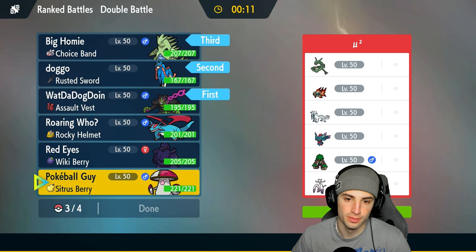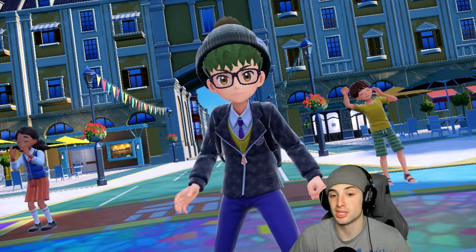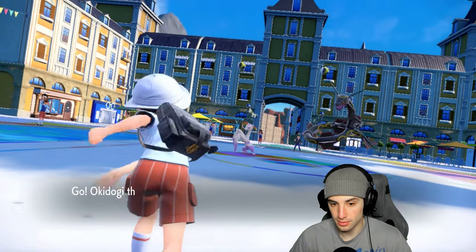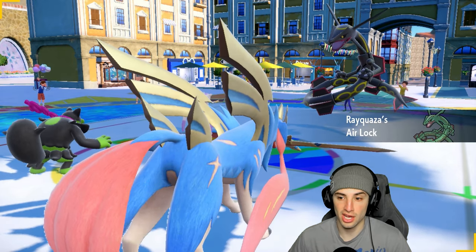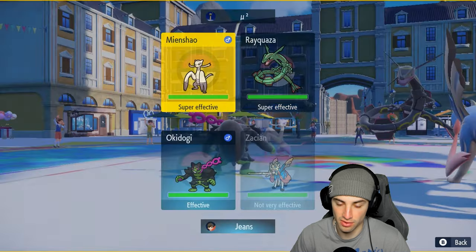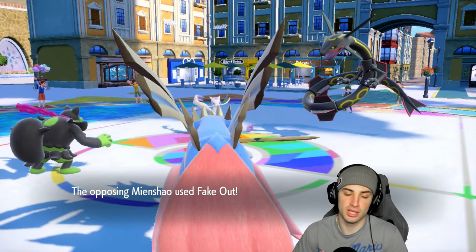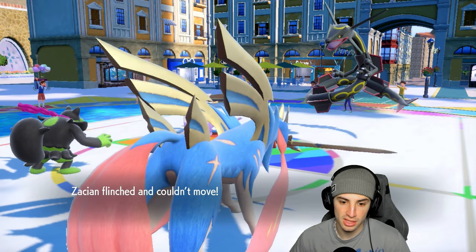So Zacian and Okidogi lead, alongside Tyranitar and Amoonguss in the back. They lead Rayquaza and Maushold. I'm going to try Upper Hand here since they have Fake Out. I go Play Rough into Rayquaza as well — but upper hand just doesn't work for me again. Rayquaza Swords Dances, which is absurd. I need to read up more on Upper Hand because reading the description it sounds right — the user reacts to the target's movement and strikes with the heel of the palm making the target flinch, and this move fails if the target is not readying a priority move.